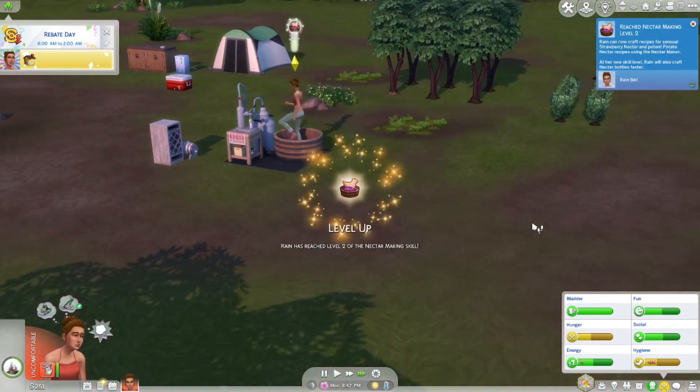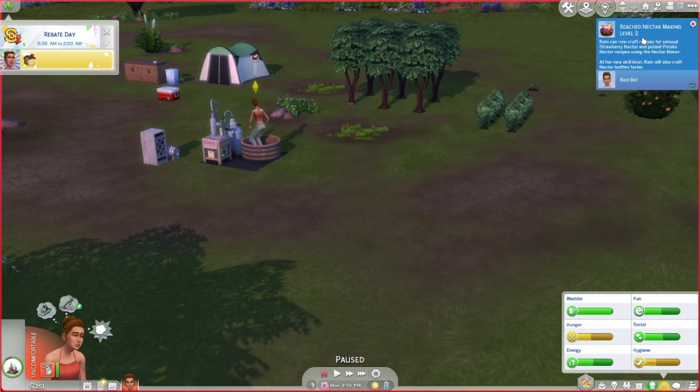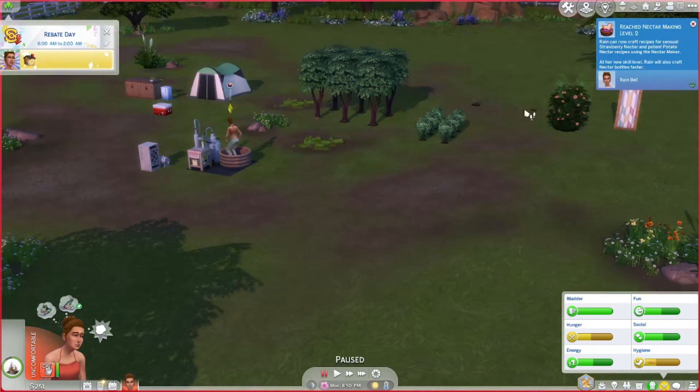Her hunger and hygiene are a little low. She's now at nectar making level two! Nectar making level two — Rain can now craft recipes for sensual strawberry nectar and potent potato nectar in the maker. And she can now craft nectar faster, which is so great.